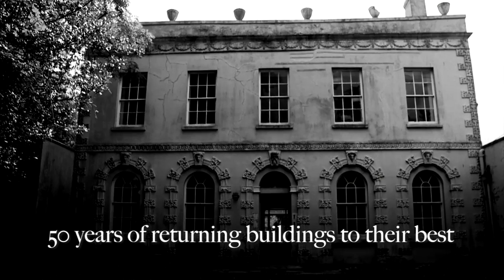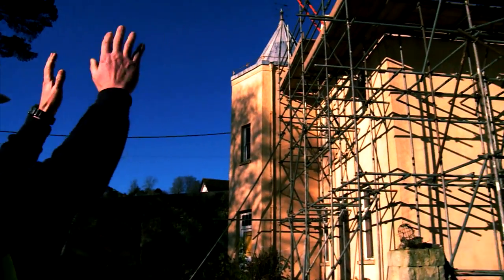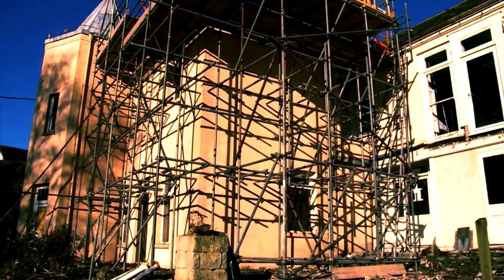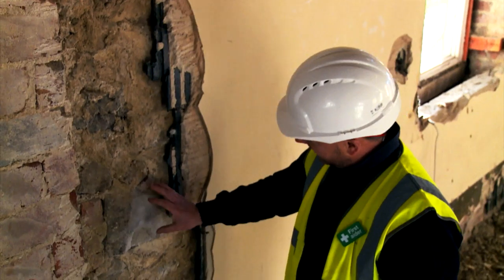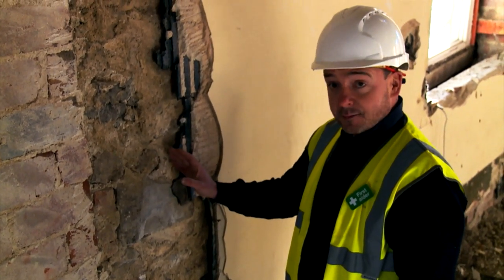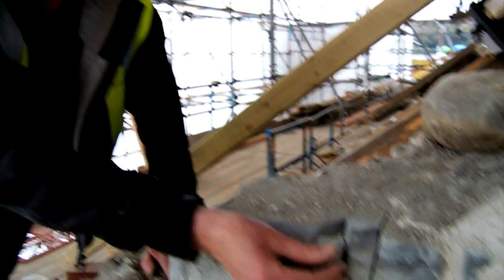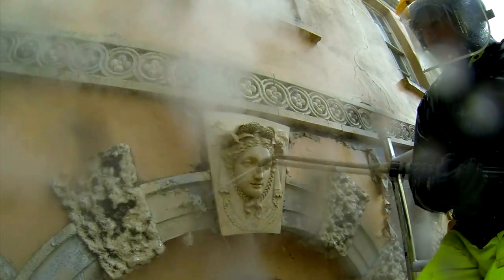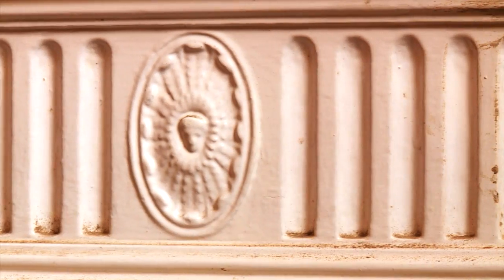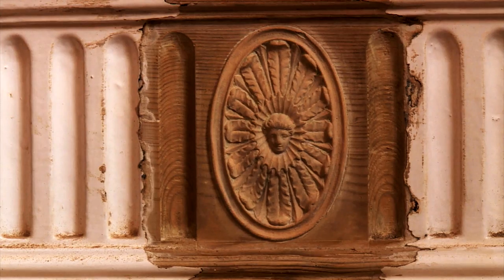We want to put the building back to its original maritime seaside villa. The middle section is going to be taken down completely. We want to reuse as much as we can. Every stone that is of value will be separated and cleaned and kept. The stone is so friable it just disintegrates as you touch it. So it's quite a slow process, but the rewards are fantastic.